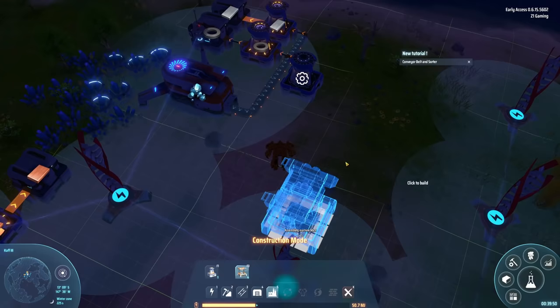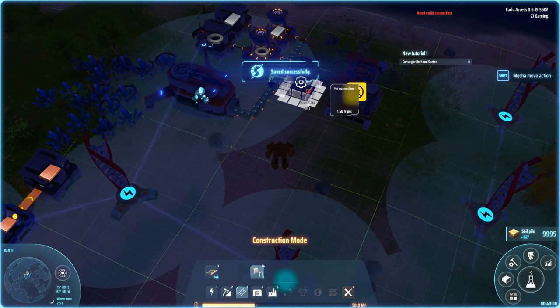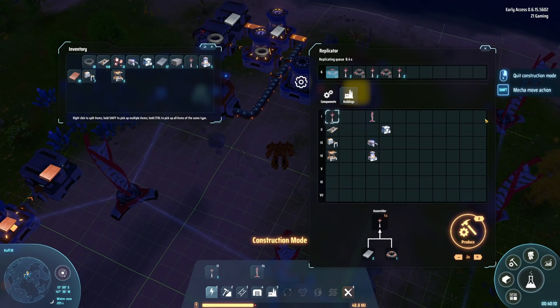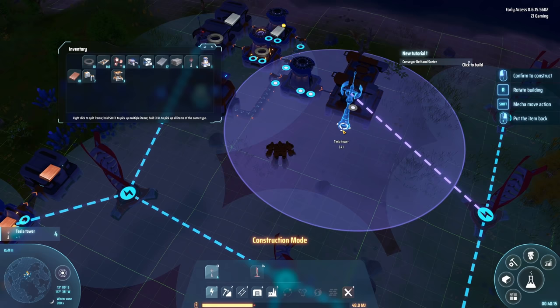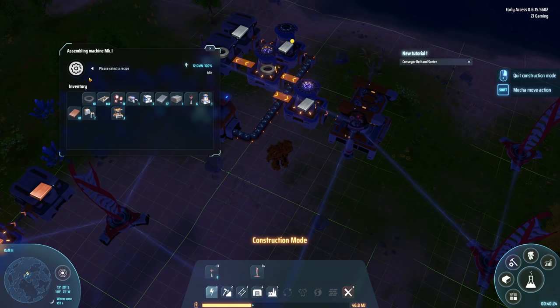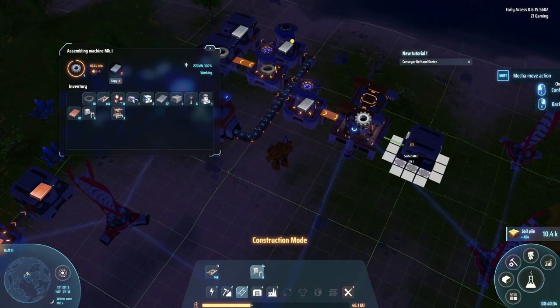Let's go to production - assembly machine, this one's gonna make gears. We go ahead and do some logistics on this - from here to there and from here to there. That one doesn't have power - I need a Tesla tower. Let me make a few of those, get this area covered - ta-da! Magically covered. We're gonna be running out of power again. This assembly machine has got to make those and then this guy has got to make these, and then we need a storage for that.